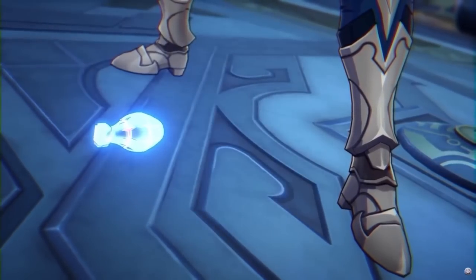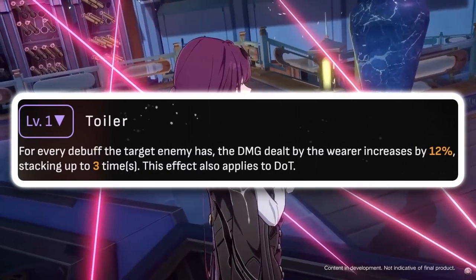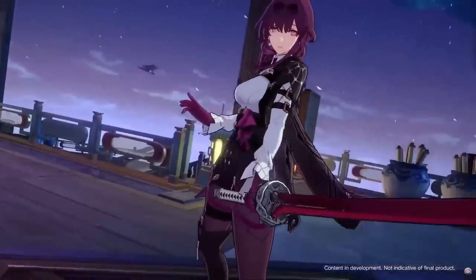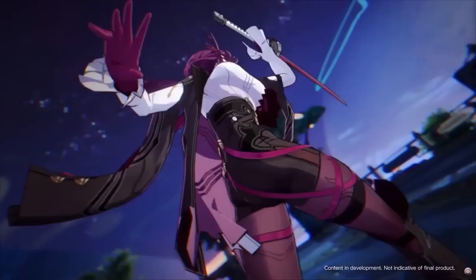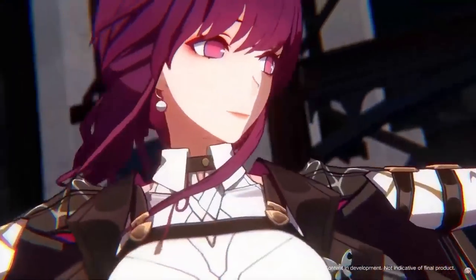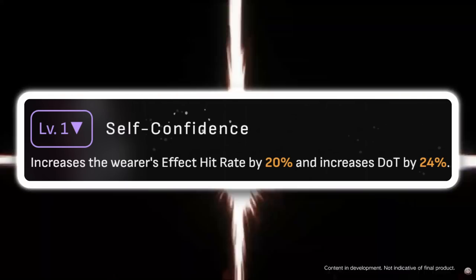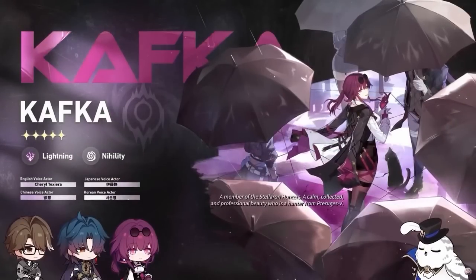Good Night Sleep Well increases damage dealt by 12% for every debuff the target enemy has, up to three times — that's at S1. I personally have an S5 so that's the one I'll be using rather than the signature five-star. Third best-in-slot is Eyes of Prey — Sampo's signature light cone — which increases the wearer's effect hit rate and DOT by a certain percentage. Really good all around, so use it if you have it.